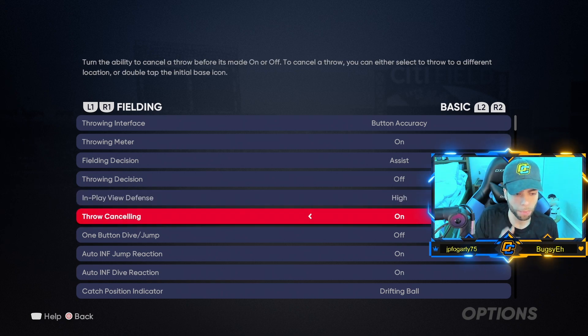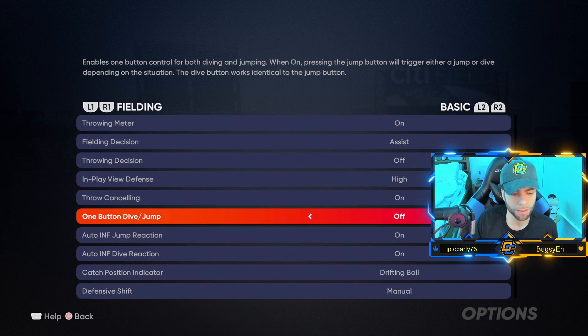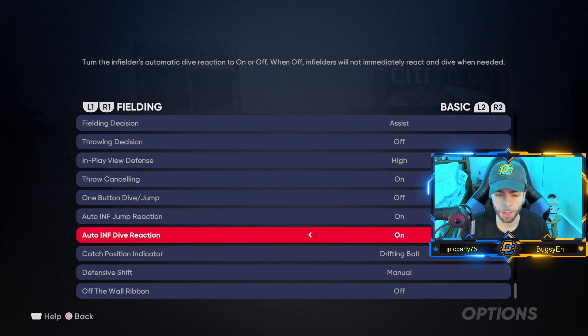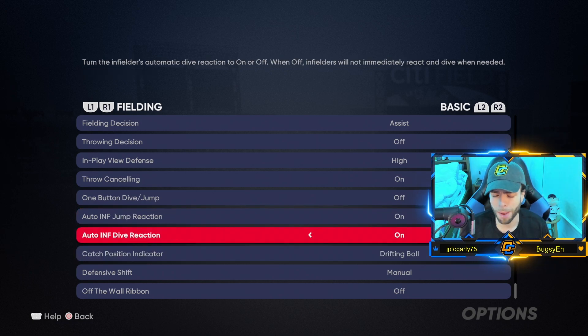Throw canceling: on — I can do pump fakes; if I make a mistake I can cancel it. Very important stuff, highly recommend turning this on. One button dive and jump: off — that enables one-button control for both diving and jumping, but I don't want that on. Auto infield jump reaction and auto infield dive: on. It auto-dives for you, never really gets in the way and always actually helps — I really recommend having those on. I believe they're set to on by default anyway.